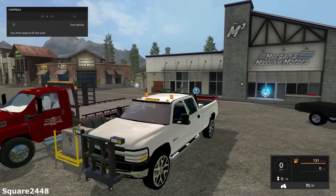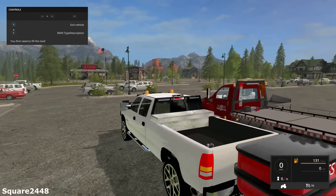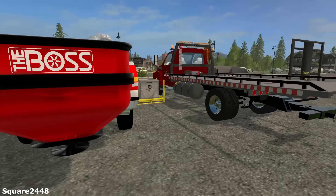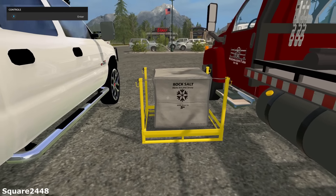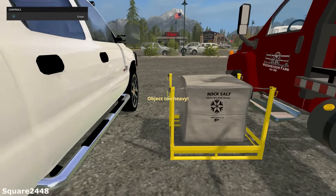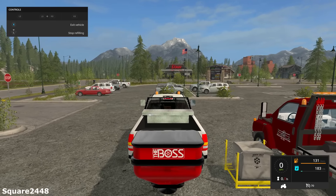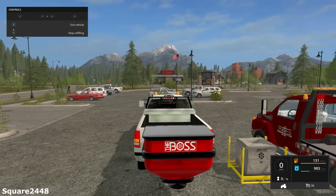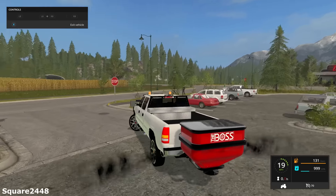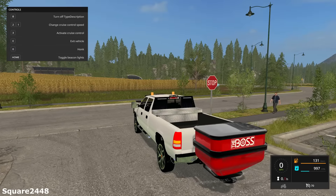It looks like there's a light bar in the back but that is not working, which is fine. You do need to get the rock salt pallet — this is a mod pack you need to extract. The salt pallet is found in the pallet section. You need to drive your truck next to the salt and start to fill it up. I did also get a few comments asking if I'm on PC — yes, I'm on PC using an Xbox controller. Look at that, we got a working sander here!